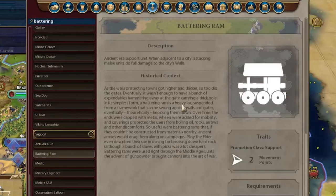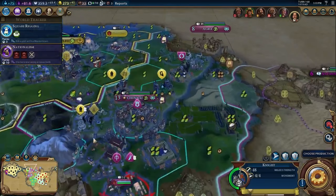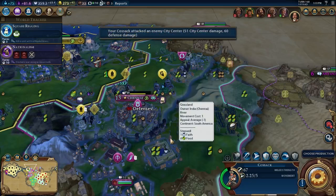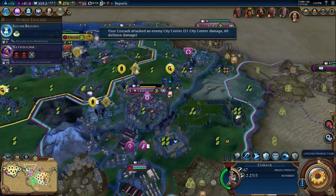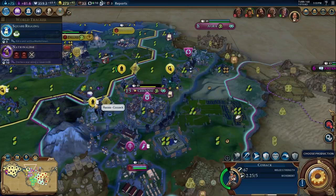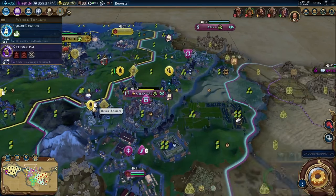Let's fast forward a bit on the same game to see how I take the next city. I was playing Russia, so in this example I have Cossacks, which have a little more strength than regular cavalry — 67 versus 62. Cavalry is still much stronger than a knight. With only one hit of the Cossack, thanks to the battering ram, the walls are completely gone and I'm not going to get bombarded by this city anymore.